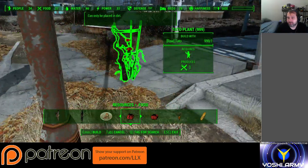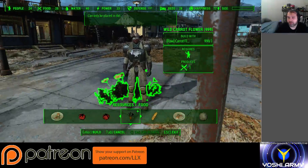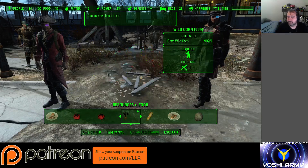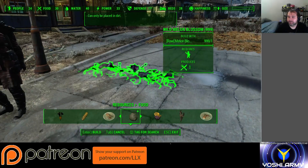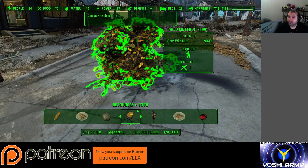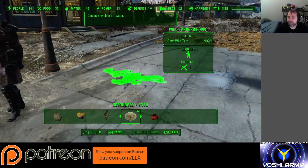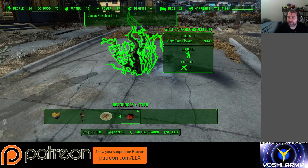Tato plant. Other tato plant. Wild carrot flower. Wild corn. Wild gourd blossom. Wild melon blossom. Wild mutt fruit. Wild razor grain. Wild tarberry. Wild tato.